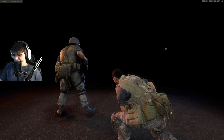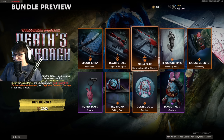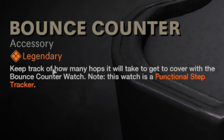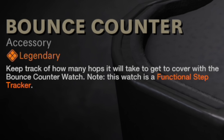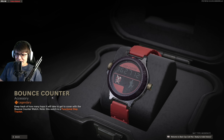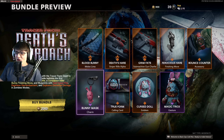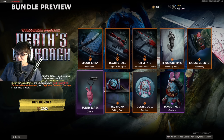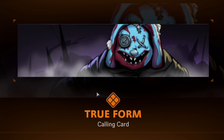Very interesting companion finishing move — that's pretty sick. Then we've got the Bounce Counter: keep track of how many hops it will take to get to cover with the functional step tracker. Wait — it's called the Bounce Counter but it doesn't count your jumps, it counts your steps. That's kind of annoying. We've got the Bunny Mask charm, which is pretty cool.